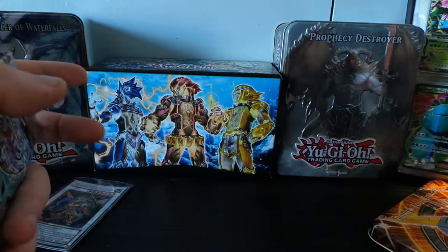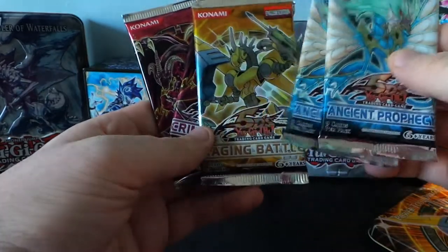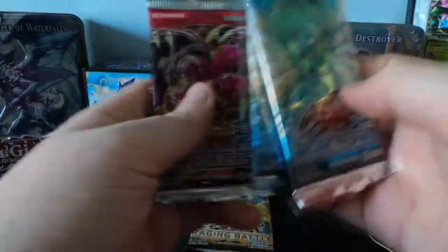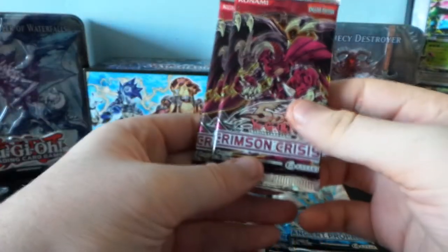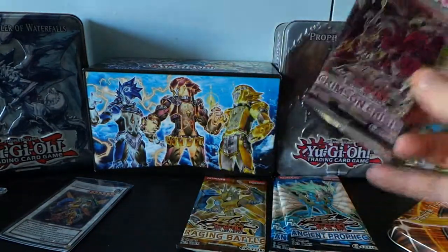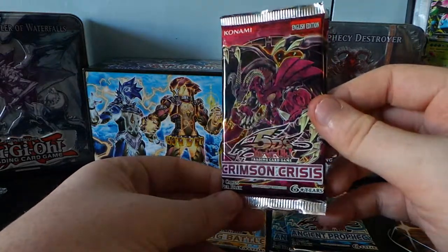I'm not going to sort any of that stuff out now — I will do, but not now. Five boosters: the two Crimson Crisis, one Rage in Battle, two Ancient Prophecy. I wouldn't mind getting the Ghost Rare Power Tool from that — that'd be quite cool — but my hopes aren't up because it is only a single booster. Likewise with the Ancient Prophecy one. You can get Red Dragon Archfiend Assault Mode in Ghost Rare in this one, and I think you can get Card Guard Secret Rare in Ancient Prophecy. Crimson Crisis has got tons of Assault Modes — Hyper Psychic Blaster would be a cool one, and Colossal Fire.